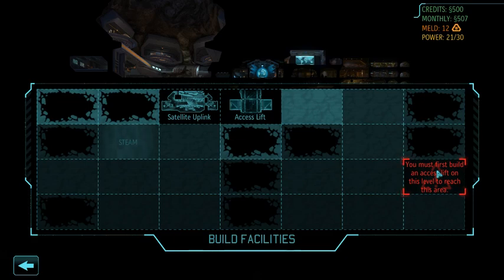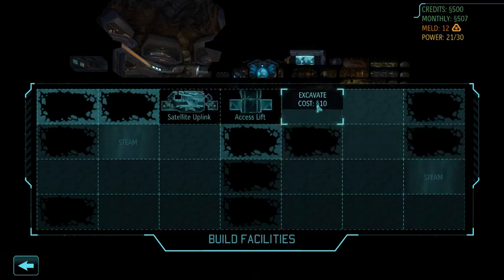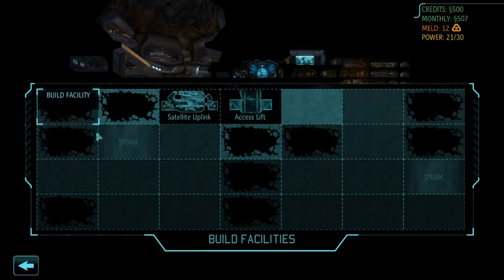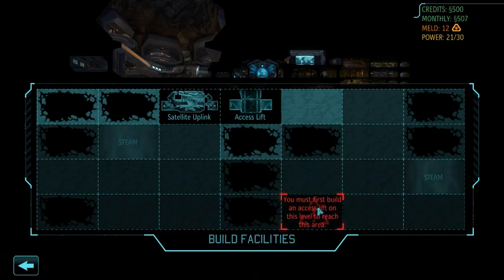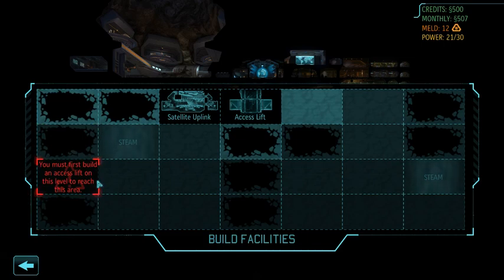We eventually will need a 2x3 block of satellite uplinks and satellite nexuses if we want to cover every council nation. What we're going to do in this game is eventually break down this satellite uplink and rebuild it over on this side, because we have a nice free 2x3 block that can go right here. We'll use this for power, this can be engineering, and these down here can be labs. We have a crummy initial base layout. We're not going to rush satellites, and in fact we probably can't given our strategy as well as our base layout.